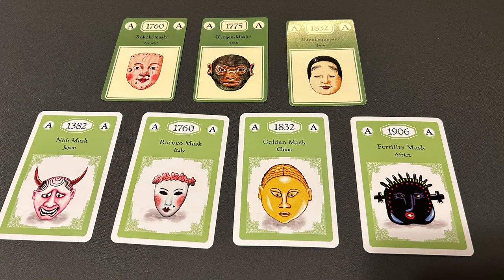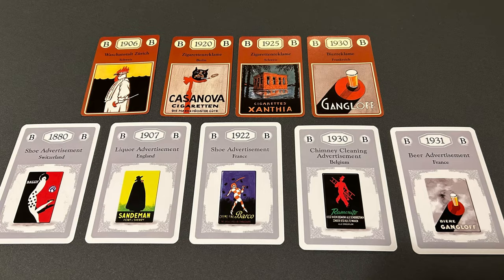In the A's, the Rococo mask switched from Switzerland to Italy for some reason. One of the Japanese masks became Chinese. We added an African mask. And this other Japanese mask, I think, is the oldest thing by far in the game — I'm not sure if that's a misprint. And in the B's, again a repeat of some of the artwork, like that Gangloff beer.